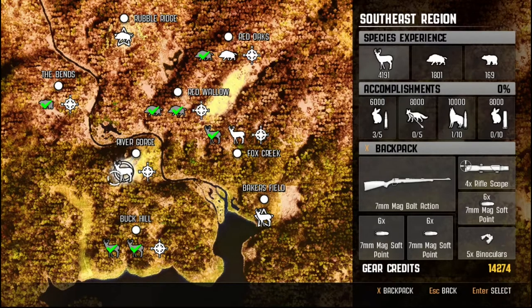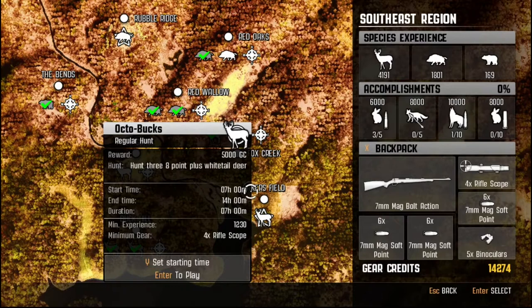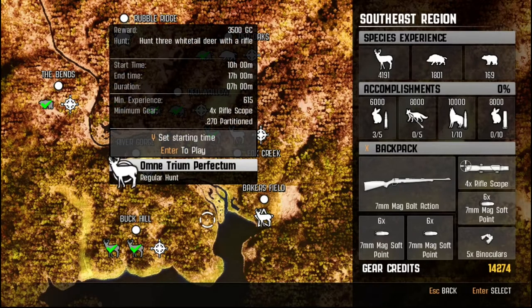My day is actually quite good. Now as you can see I have a 7mm mag bolt action rifle. I did a couple of open hunts off-screen just to get some gear credits and then I bought this — this is my go-to gun usually in this game. I haven't bought the polymer tips yet because we have 15,000 gear credits and we only have 14,000. But today I think let's go and complete at least one of these two deer hunts: Hunt 3 white-tailed deer with a rifle, and Hunt 3 8-point-plus white-tailed deer with a rifle. It didn't specify with a rifle but it even gets a 4x rifle scope so it's probably a rifle. Because this wild boar — we need to hunt 3 wild boars with a shotgun. My shotgun is also 15,000 gear credits so I think let's complete these two and then we can look at completing that one. So let's go for this one — Omnitrium perfectum.